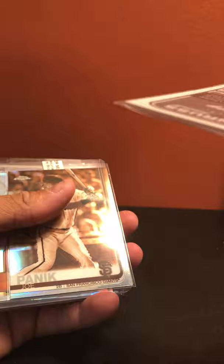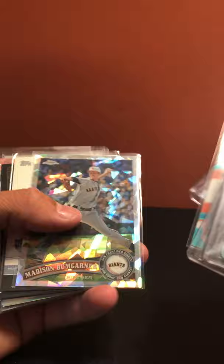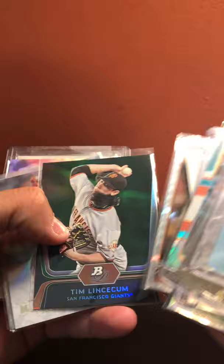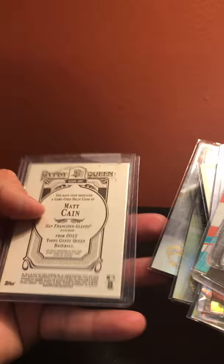San Francisco Giants: starting with a one-of-one Miguel Tejada, one-of-one Barry Bonds Thunderclap, Buster Posey out of 299, Joe Panik sepia, Buster Posey refractor out of 549, Madison Bumgarner atomic out of 225, Matt Cain relic, Matt Cain relic, Sanchez refractor, Cain gold, Sandoval gold, Brian Wilson X-fractor, Tim Lincecum green, Bumgarner, Mazeroski, Monte Irvin, Monte Irvin, Posey, Matt Cain relic.